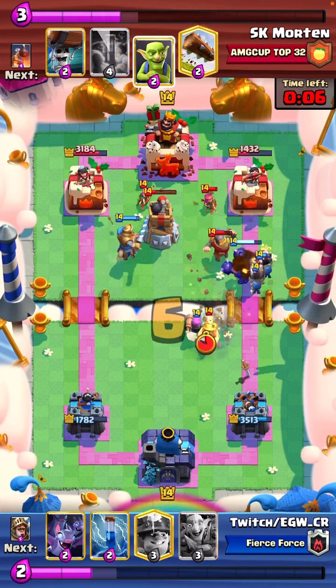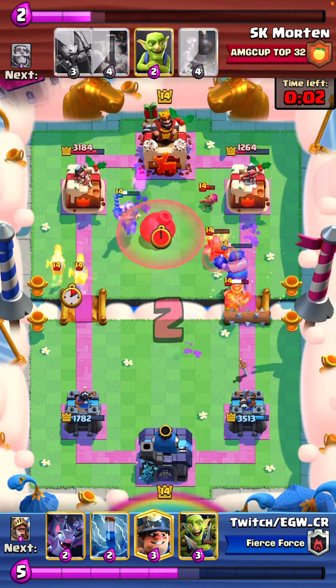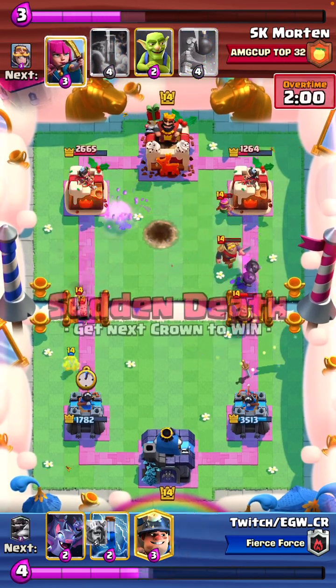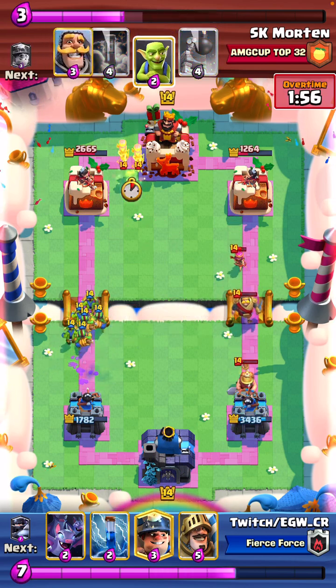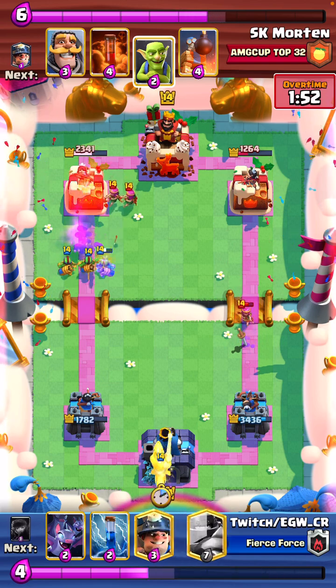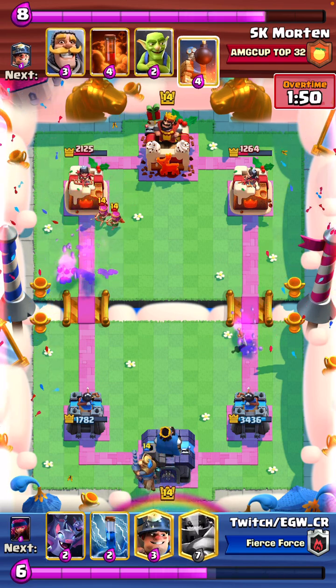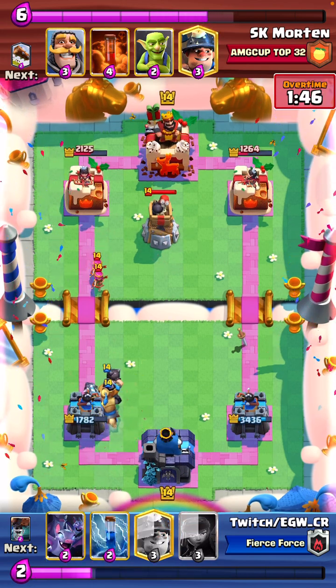And we're getting — look — one firecracker hit, two chip hits, which is actually a lot of damage, plus a miner. And the same thing — he has no log because he used it on defense, so we can just go for a goblet. It's smart. Three spear goblin hits, and we're just playing the prince always in our low HP lane. We do have a decent HP advantage at this point.